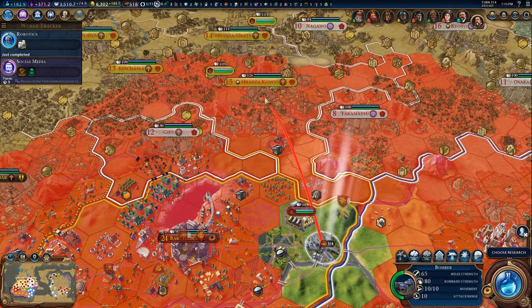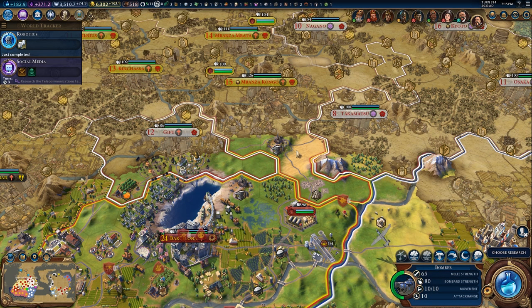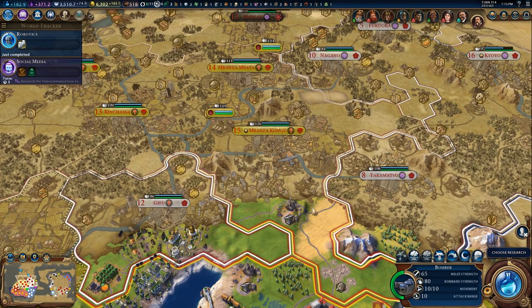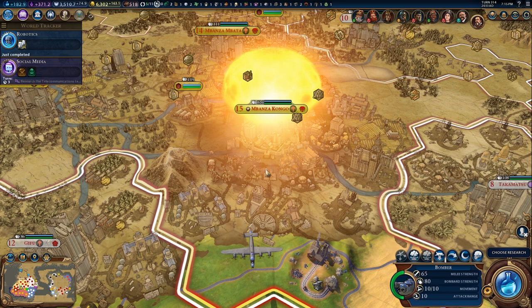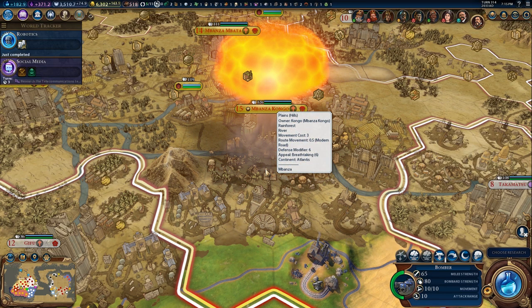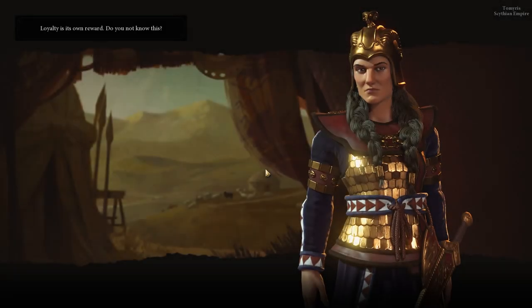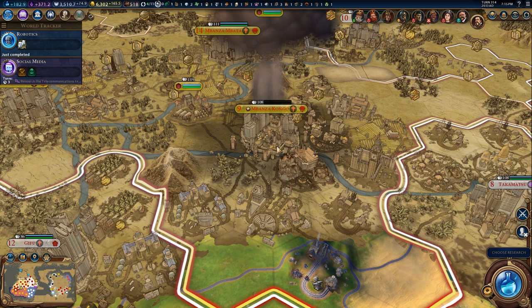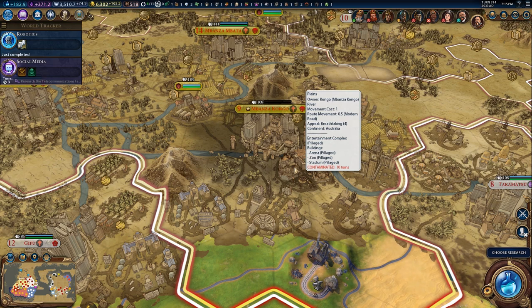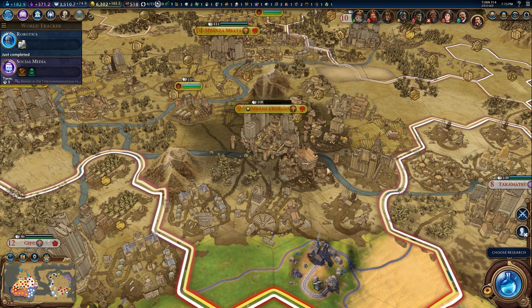I'm going to drop it here on the Congo capital. One thing to keep in mind is the fallout — these regular nukes are going to leave 10 turns of contamination on each tile surrounding the city. If we end a turn on one of those tiles, we lose a lot of health. The nuke drops, all their defenses go down, and we can pretty much walk into the city. But you need to be careful — if your unit is too weak and ends its turn on a contaminated tile, it could just die.